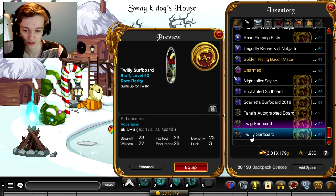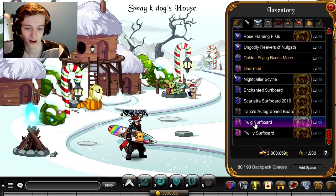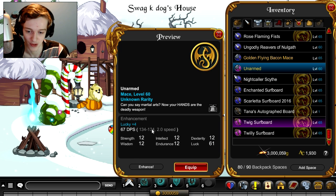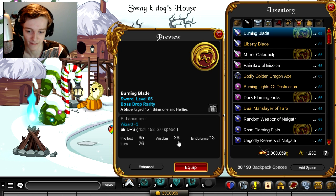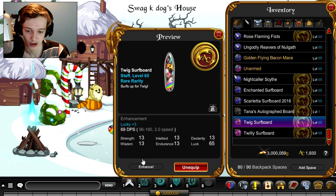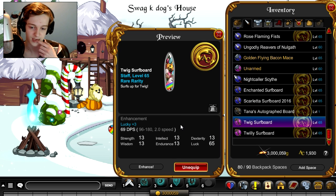I haven't enhanced either of them. Let me enhance the surfboards. So the damage spread is 96 to 180 — that's not a bad spread. For reference, probably the most stable weapon in the game is unarmed. The Burning Blade, which is the weapon a lot of people have, is 124 to 152, and these are 96 to 180, so not too bad.